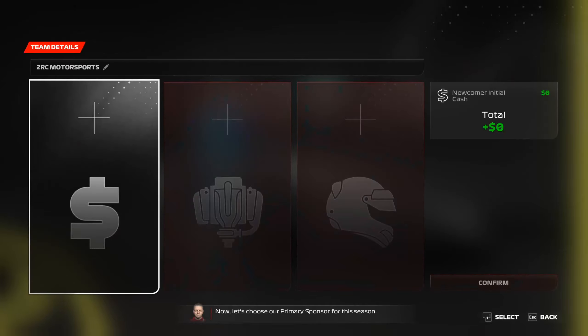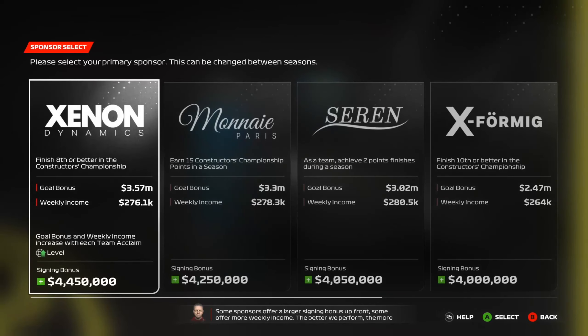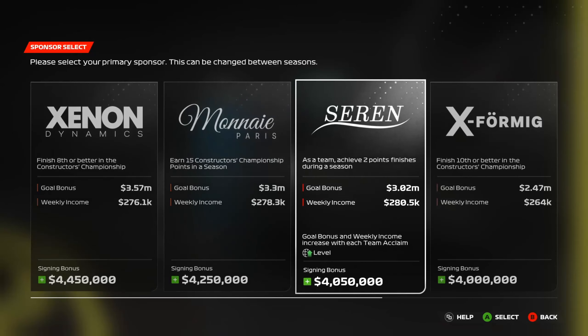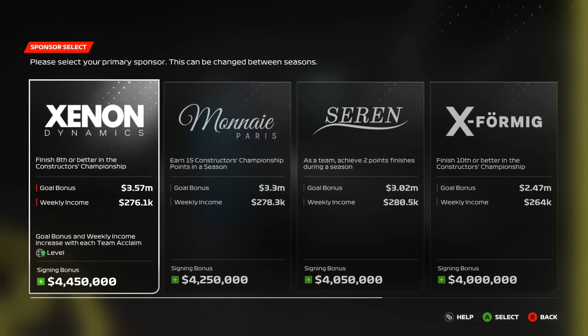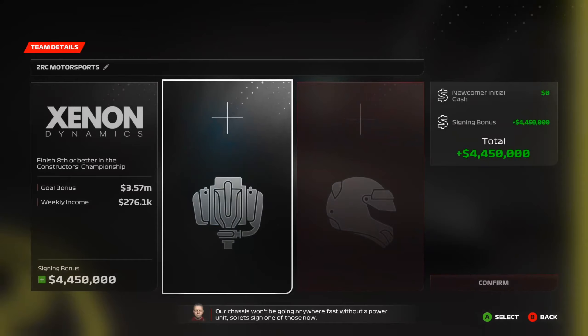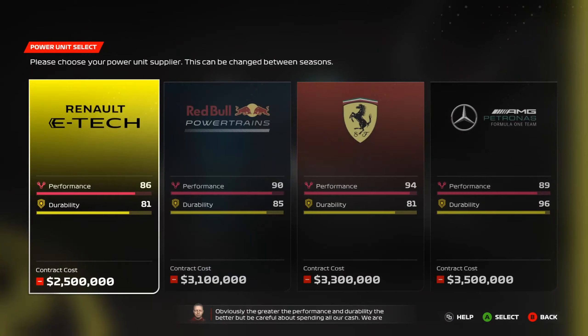Now let's choose a primary sponsor for the season. Some sponsors offer a larger signing bonus up front, while others offer more weekly income. The better we perform, the more our level and income will increase. There's a goal to complete for each sponsorship. I'm going to take a massive risk and take the highest signing bonus offer. We'll also need to sign a power unit — performance and durability both matter, but we have to be careful about spending all our cash.